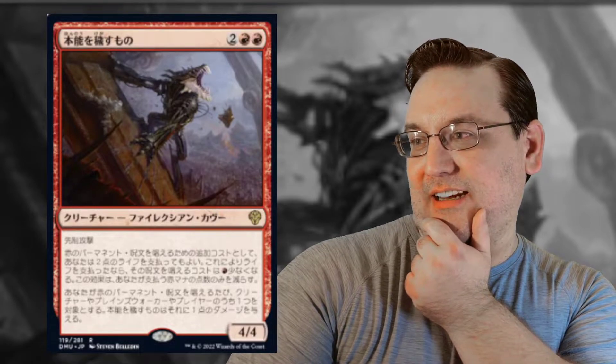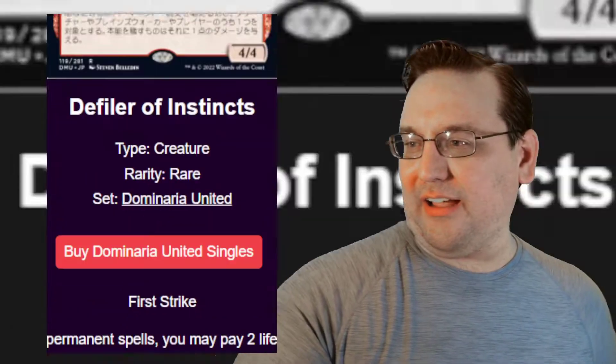Speaking of four-mana defilers — I apologize that the image I have is not in English — this is Defiler of Instincts, the red one. It's a 4/4 first striker with the Phyrexian mana ability for red permanents. Whenever you cast a red permanent spell, deal one damage to any target. These are pings you get repeatedly by casting red permanent spells, which you can cast for life instead of mana. And it's a 4/4 first striker for four — first strike is a very big deal, especially on a four-power creature.